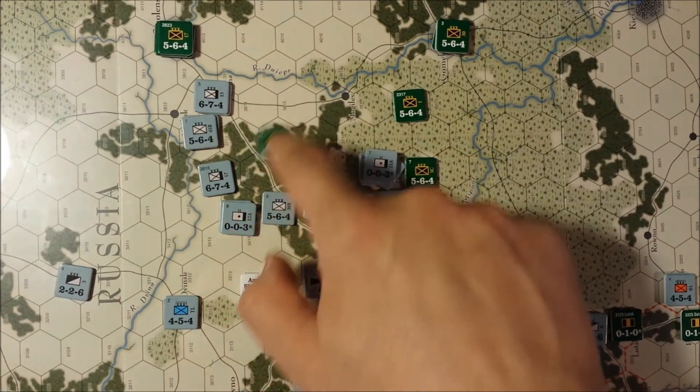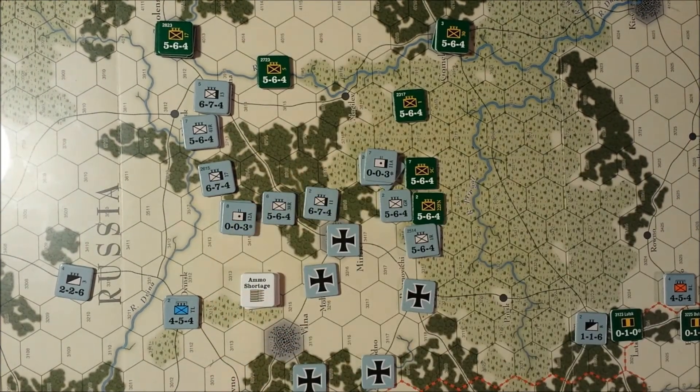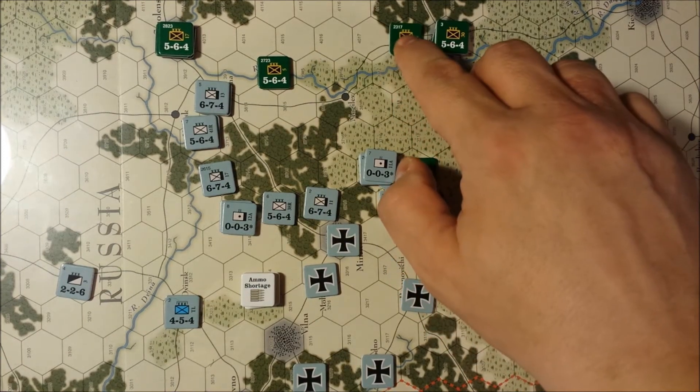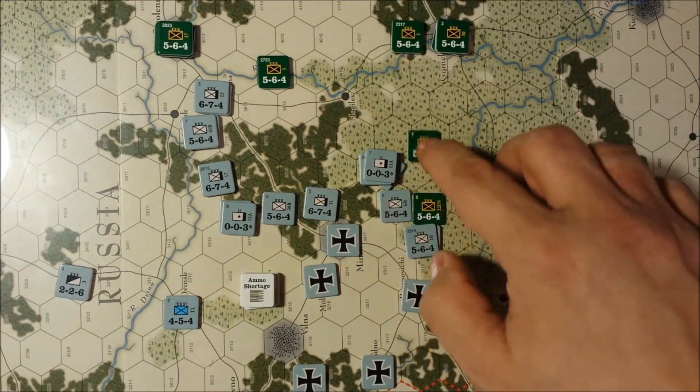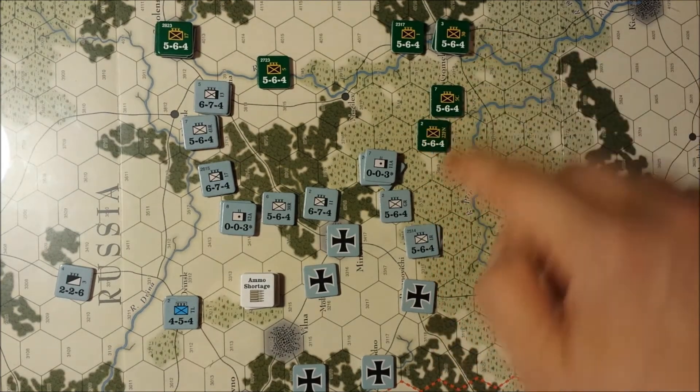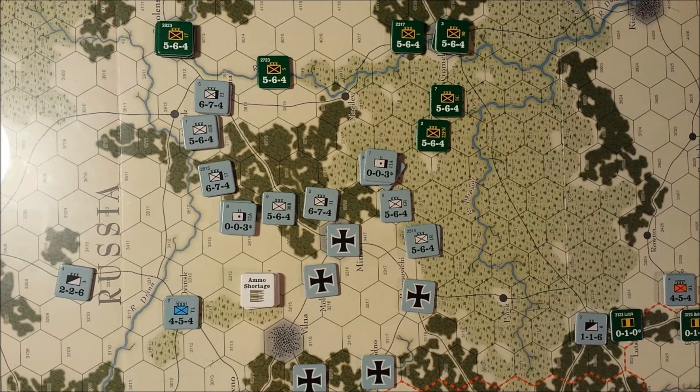Moving units to the Dnieper — one, two, three, four to the Dnieper. This unit will move four hexes to block for Gomel. This unit will move two here, and this unit will move two here. That places them in supply as things currently stand. We'll actually go back up just one hex there.